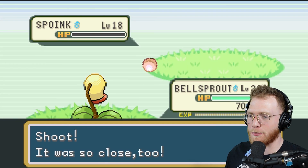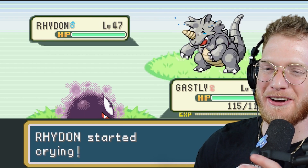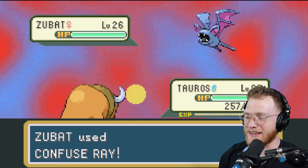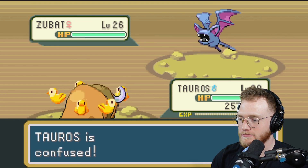How are they even catching it? It's just like the little pearl that's left. Gastly uses Mean Look and Rhyhorn starts crying. Zubat is confused, hitting the Tauros who then gets confused.